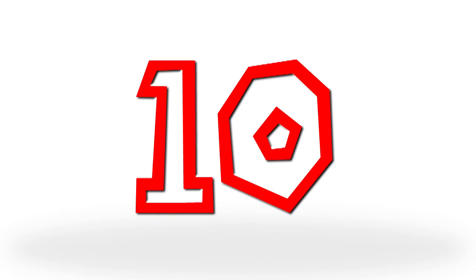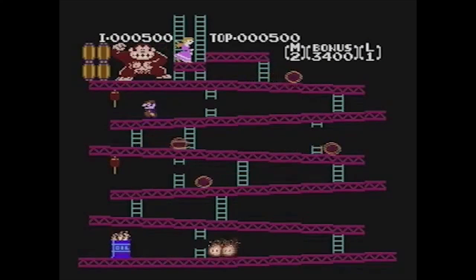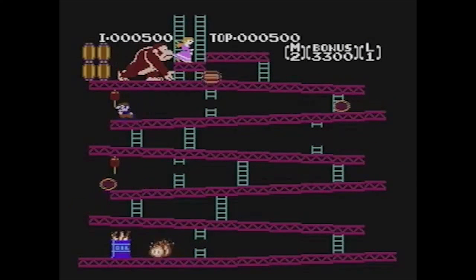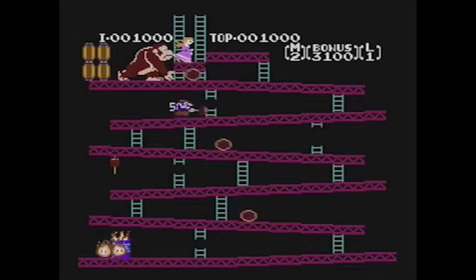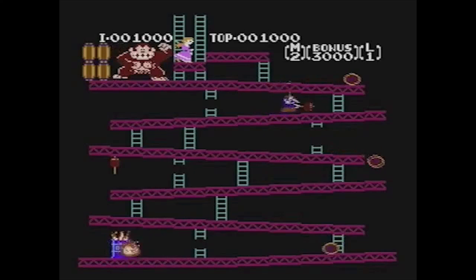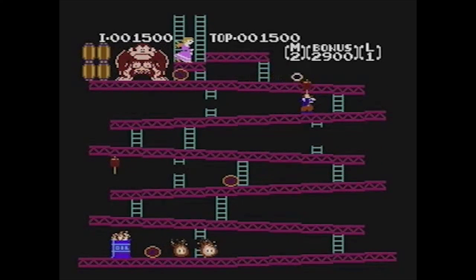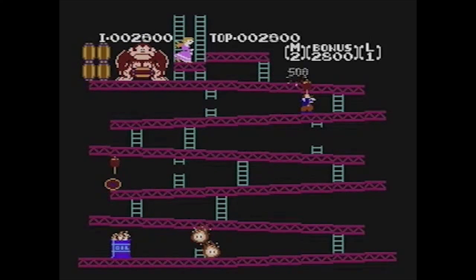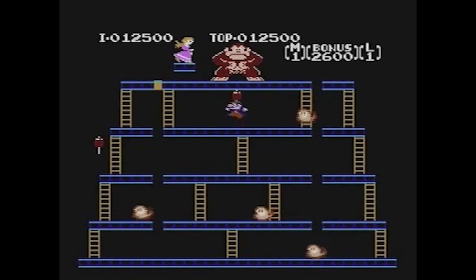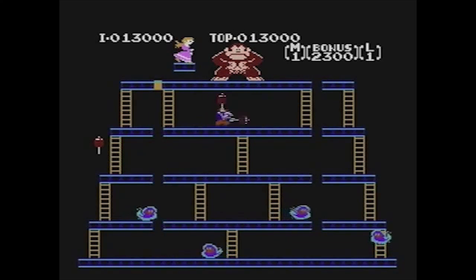Number 10. Starting out with one that most of you probably weren't expecting: the Hammer from Donkey Kong. I'm not sure if this power-up actually has an official name, like the Super Hammer or Metal Hammer or whatever. All I know is that it's a hammer that Mario swings so hard that he can break entire barrels with one hit. That's pretty cool if you really think about it. Also, being the first Mario power-up ever, appearing in the original Donkey Kong, pretty much makes this a necessity on this list.